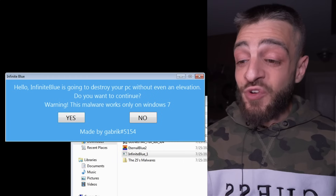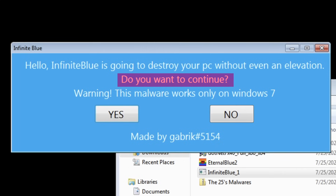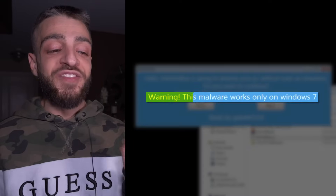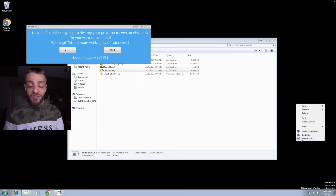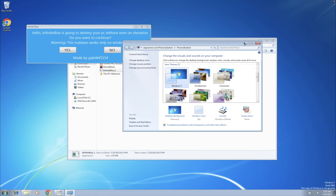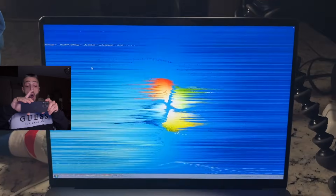Infinite Blue is going to destroy your PC without even an elevation. Do you want to continue? Warning: this malware only works on Windows 7. Well, guess what version we are on right now — Windows 7. We're going to click yes. I've seen the Infinite Blue virus executed on Windows 10 and Windows 11 but I've never seen it fully executed on Windows 7.